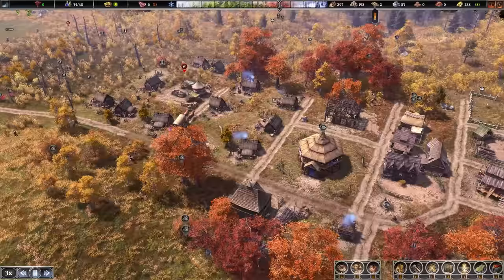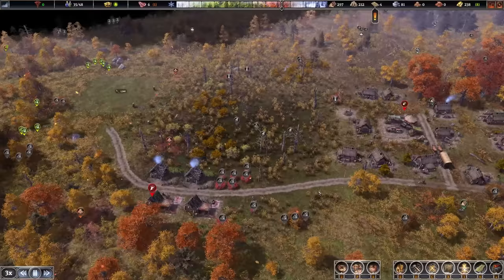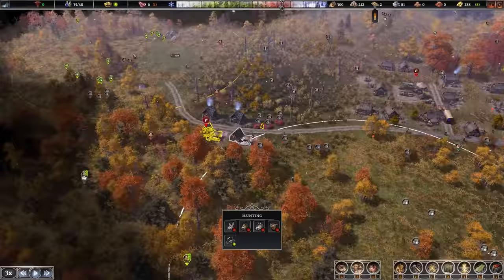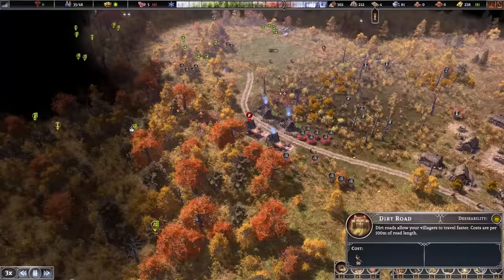We have to start thinking about where this wall is going to go. The walls can be a little finicky — they only really go around roads if they're not curved. So as nice as it is building curved roads and I want to build them to make things look nicer, it's not very easy to work with because of that gate situation.